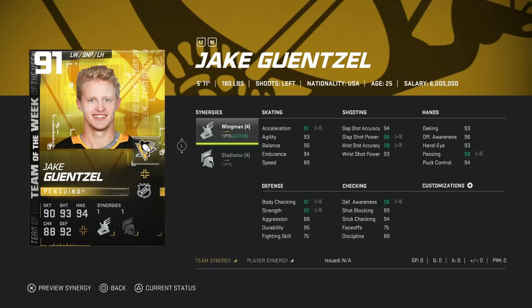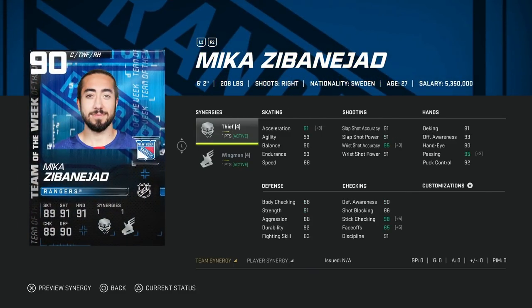His hand stats are all in the mid-90s as well. This is a really nice card, and for guys that can't afford the master set items — like the new McDavid or anything like that — this is a fine and really good option for you.